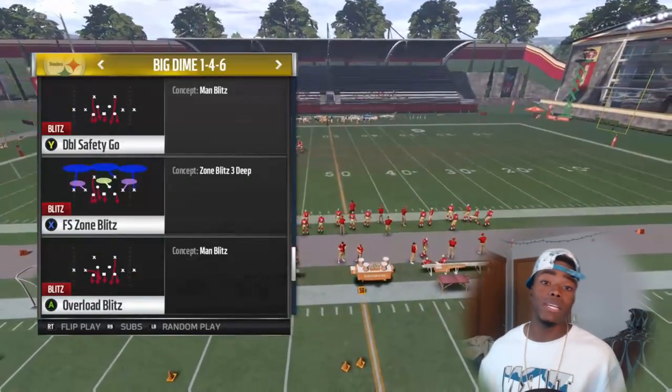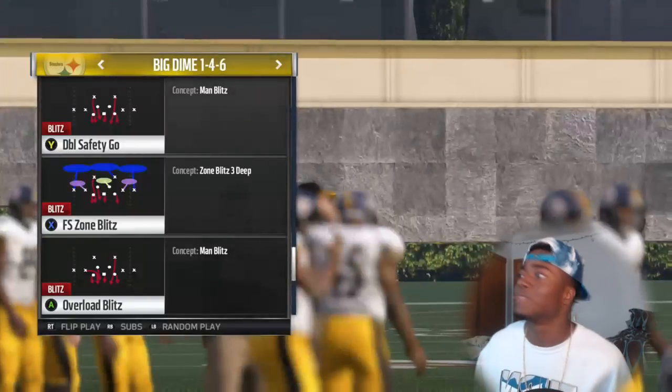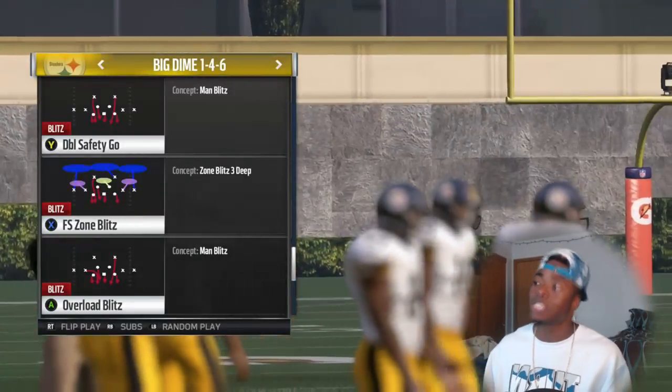This is gonna be called overload blitz at the Big Dime 1-4-6. A lot of playbooks got it - it's one of the most popular formations in the game. But let's get straight into it.